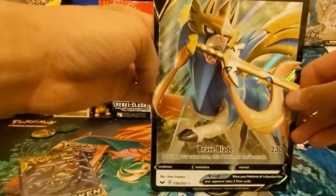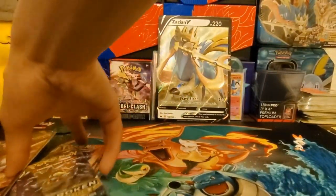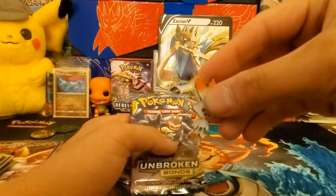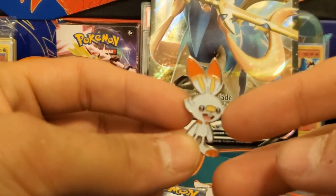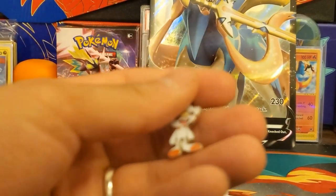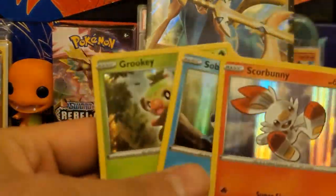It's definitely smaller — well, maybe not smaller than that one but I think it's smaller than some of the other oversized promos. And here's the Scorbunny tin — that's really cool. Let me zoom in real quick. Yeah, there's the Scorbunny tin.